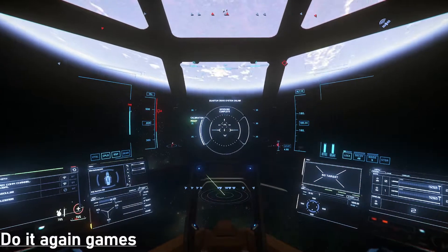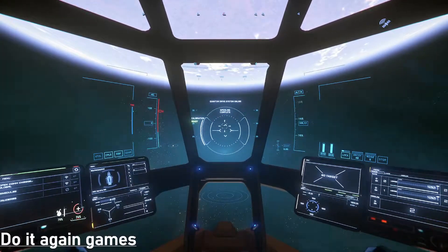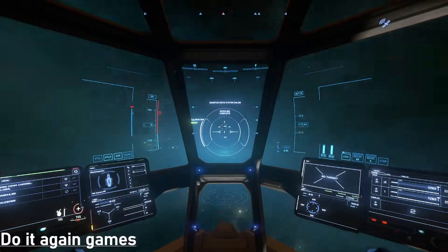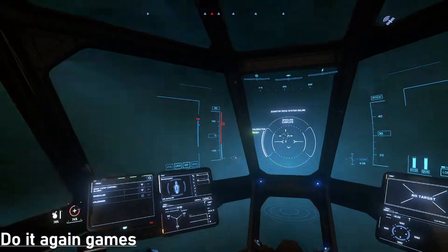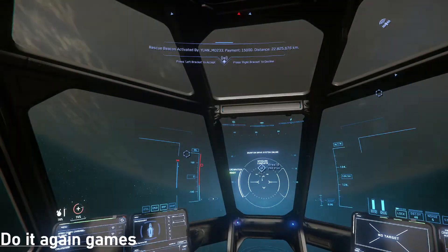It's easy to tap B in a panic when you're being chased. When you hold B it'll realign your ship and take you around the planet. Now you've got to be careful because I accidentally left my auto-thrust on — you can see it on the left-hand side of the screen. I just turned it off so when I come back I won't automatically be in thrust mode.